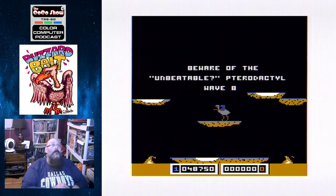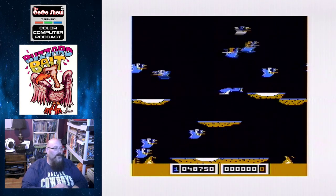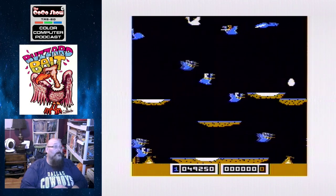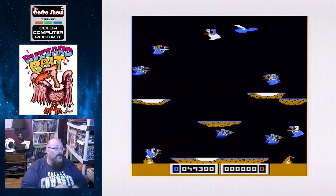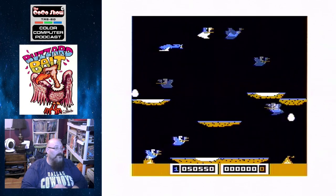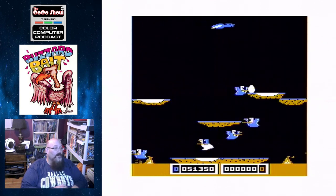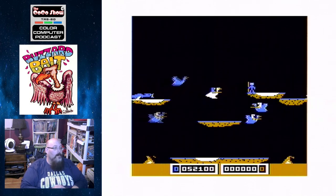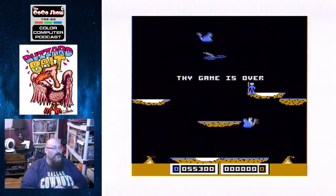I ran across Curtis Boils' site — that's curtisboils.com — the number one games website for the CoCo, where you can download the games and get all the facts. Curtis has a mention on his site that there are two versions of Buzzer Bait: one where the pterodactyl doesn't make a noise and one where it does. I don't hear any noise this time around, so I guess I've got the version without pterodactyl sound. 55,000 — not too bad, pretty happy with that.